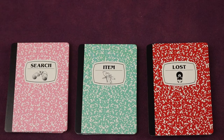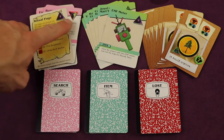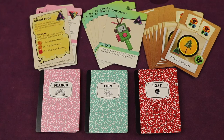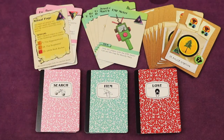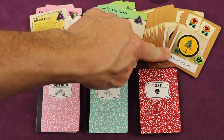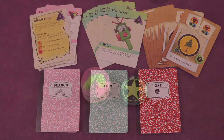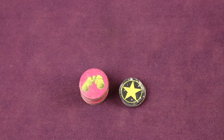Next, find the search, item, and lost decks. We're gonna first take some cards out of these. For the search cards, look for any cards that have monster triangles in the upper right-hand corner and remove those off to the side for now. Same for the items — anything that has a triangle is a monster card, set those aside. For the lost cards, any time you see triangles in the bottom left, take those cards and remove them off to the side. Next, find the search and star tokens and place them off to the side of the board.